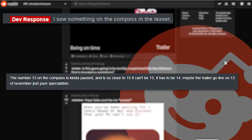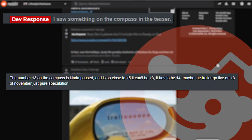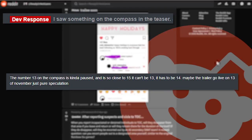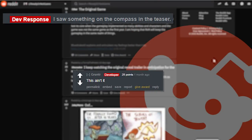Up next: 'I saw something on the compass in the teaser — the number 13 on the compass is kind of paused and it's so close to 15 it can't be 13, it has to be 14. Maybe the trailer will go live on the 13th of November — just pure speculation.' And the developer replies with 'this ain't it' — so yeah, it's not.